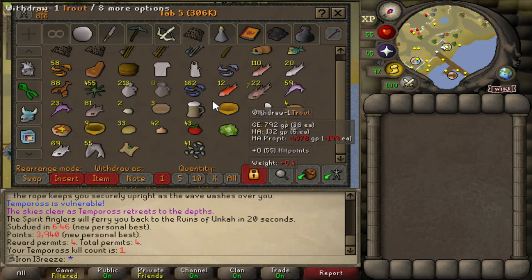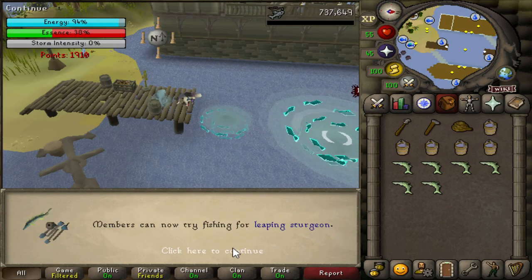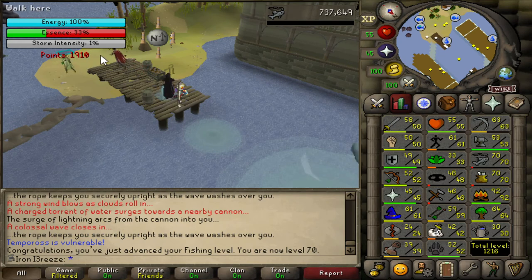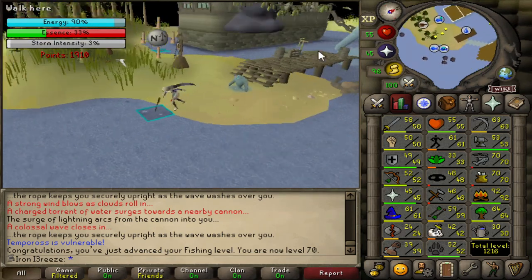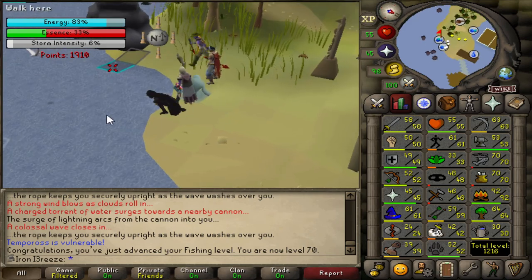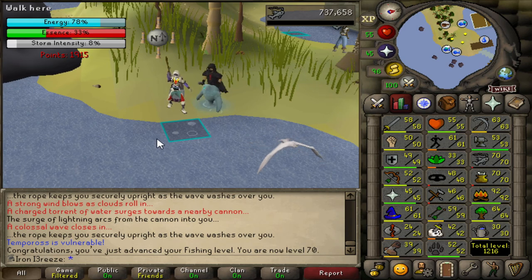On to the next kill count - and there is 70 fishing! We can now get sleeping sturgeons, that's a nice little level to get, definitely at Tempoross. I'm actually going to stay here for a little bit longer because I want to try and get some of the decent rewards. I keep looking at this guy's pet and I really want to get it.